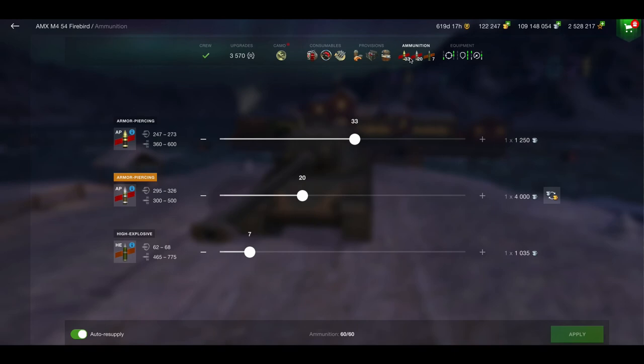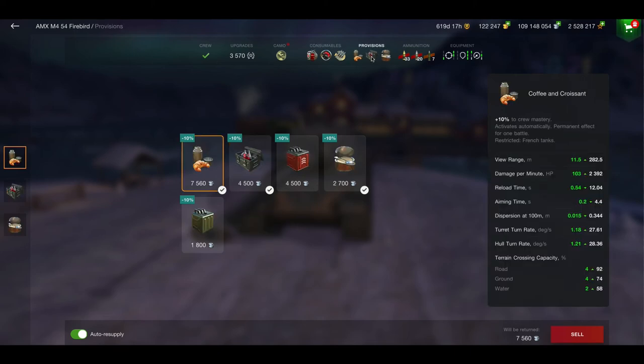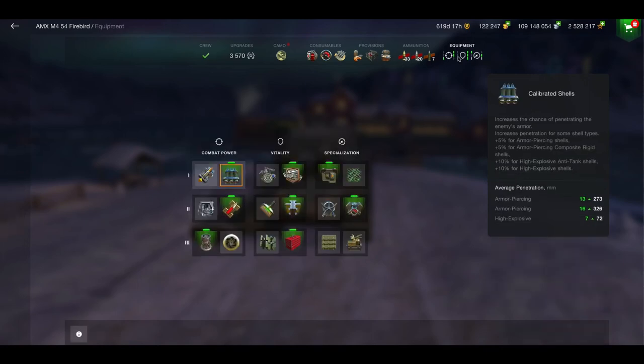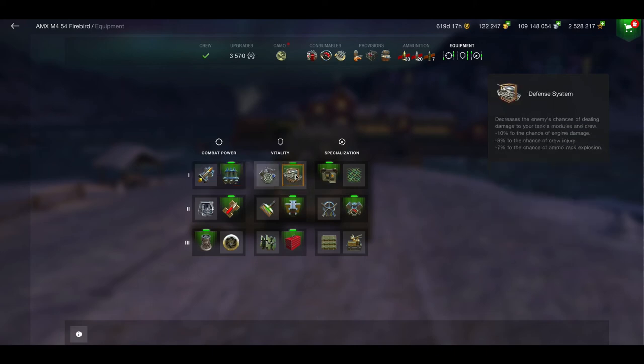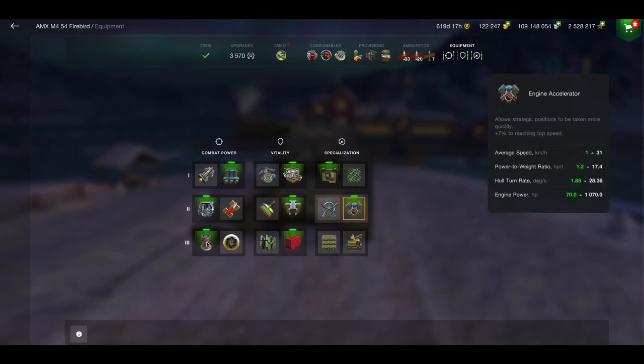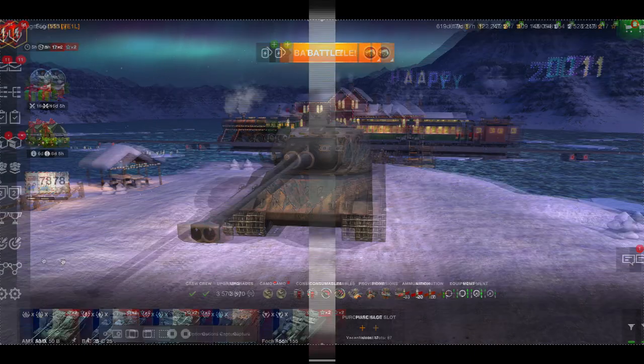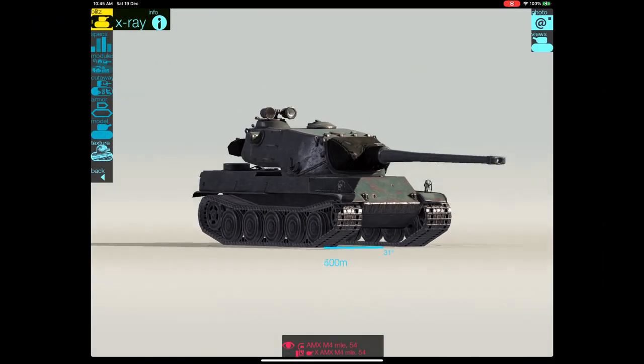If you do get it, here's how I normally load it out: 33 AP and around 20 HPCR and 7 HE. Those are the consumables I take, and the provisions I'm taking to make the crew better. For equipment, I've got the enhanced gun laying device — not the supercharger, that was incorrect. This is just my standard loadout for a heavy tank and it suits me fine. I just want those extra calibrated shells.